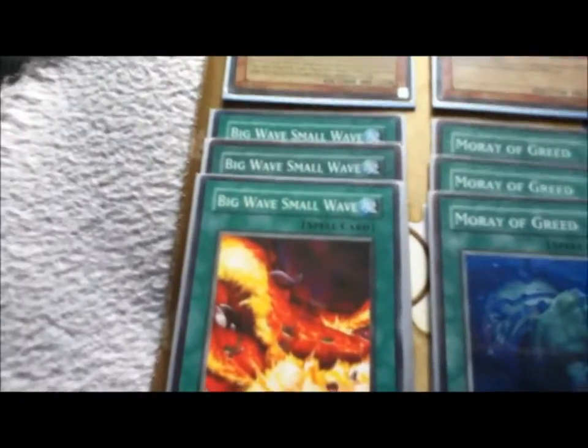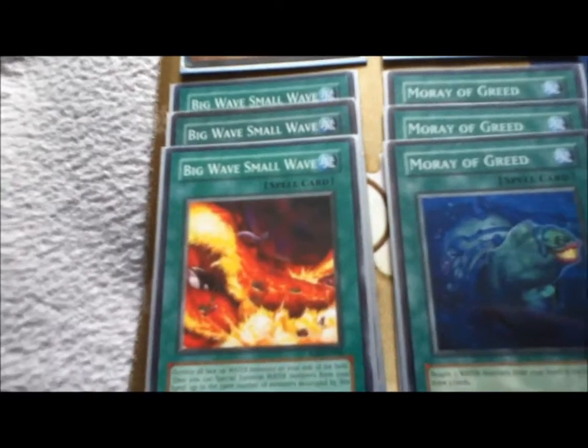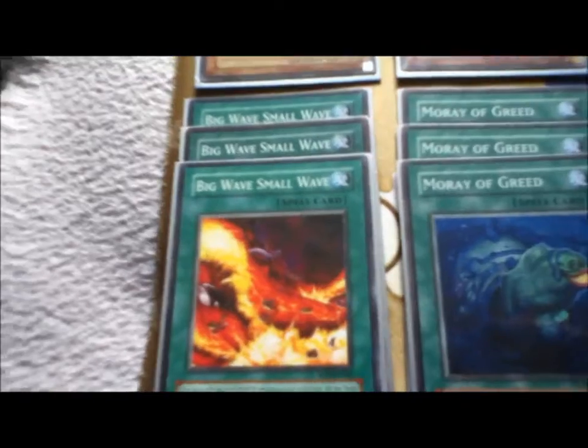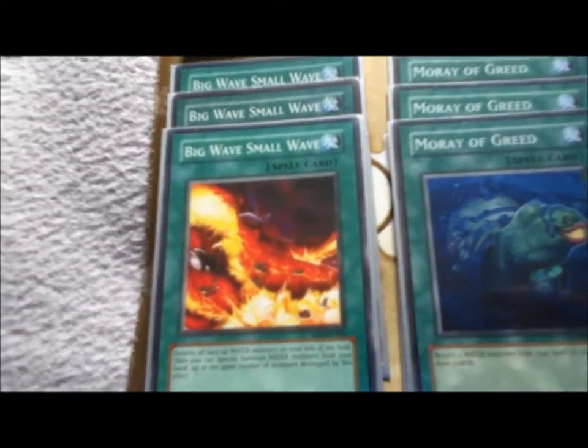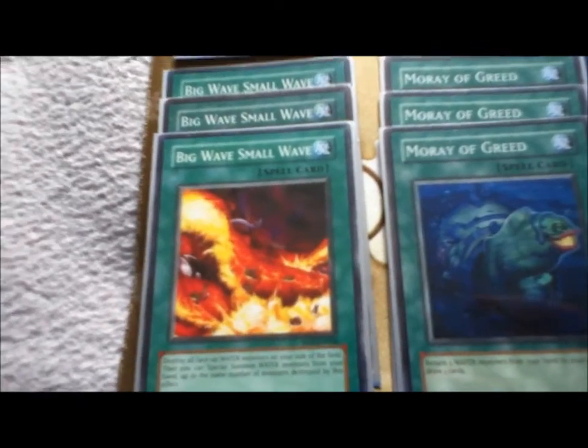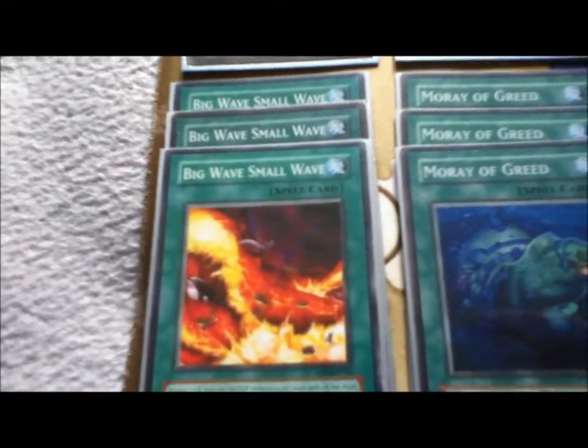Magic and Traps: 3 Big Wave Small Wave. That's my primary way of bringing out Celicanth. I do Tribute, I will do whatever, but I like Big Wave Small Wave just because I can use lingering water monsters like Nimble Sunfish, Fishborg, Treeborn, GenX Zundine, etc., to bring out Celicanth.